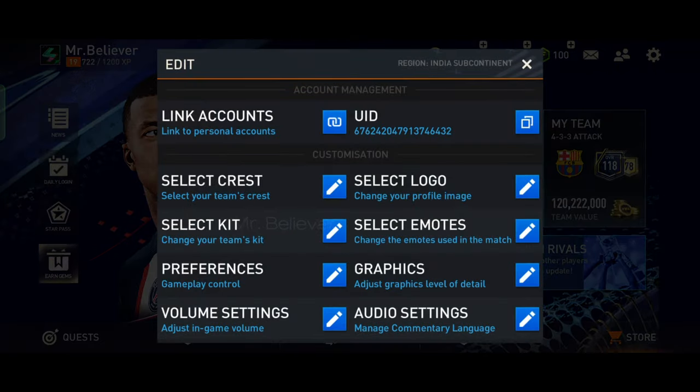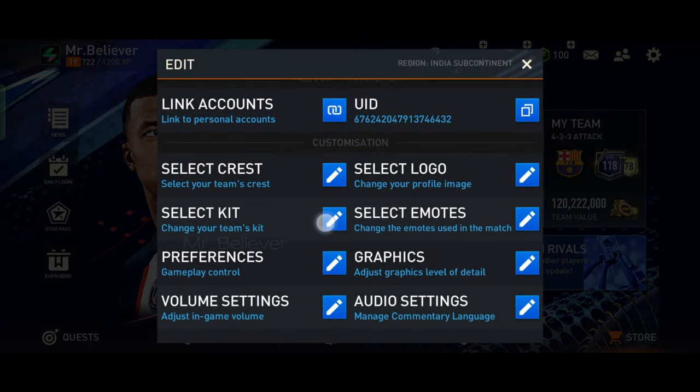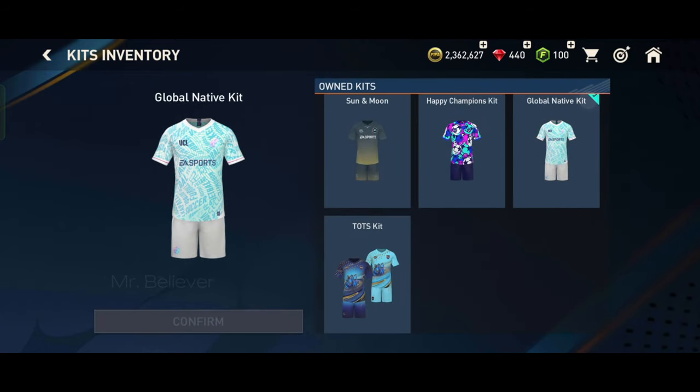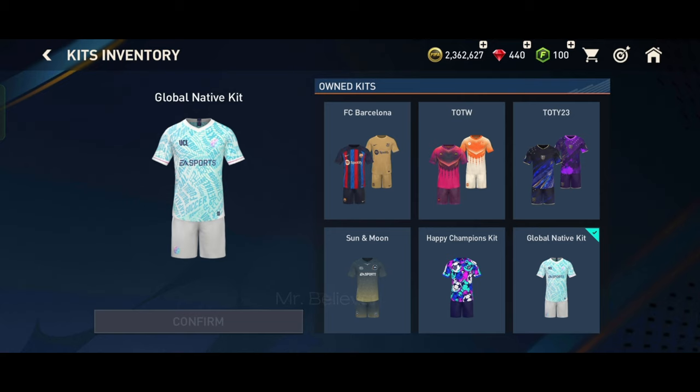It's not a big deal to change your jersey. Go to Settings and you will see a 'Select Kit' button — just click there. You will see the jerseys that you have unlocked from events. One thing to remember: if you select only one kit, you cannot play with different jerseys for home and away.